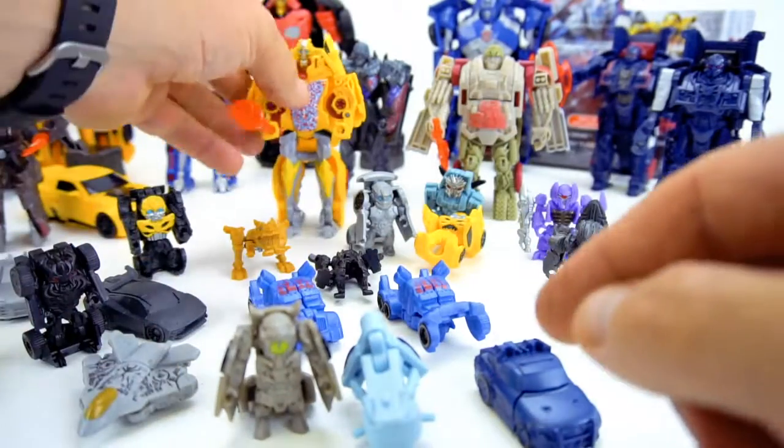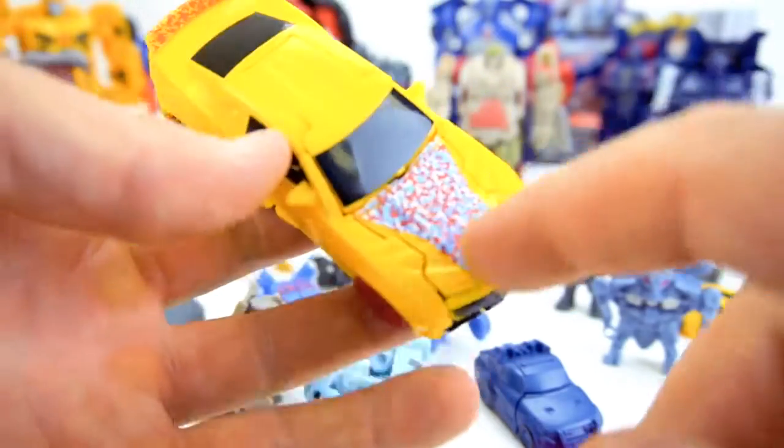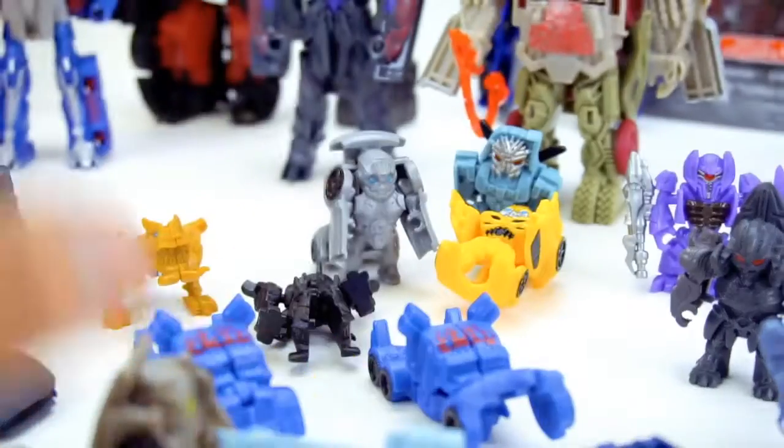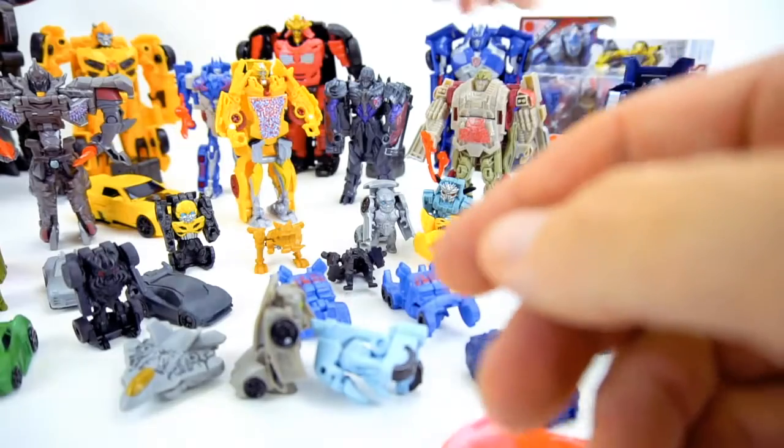Then you've got the one-step or full turbo changers. From Target, this is the Reveal the Shield. Let's transform this Bumblebee - now you can see in the hood there's red and blue, and that's where the shield is underneath. We've got red wheels. Let's take Barricade's shield and you can see the Autobot symbol shows up. That is the Reveal the Shield made for Target for these one-step changers.